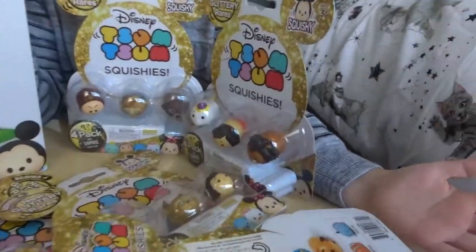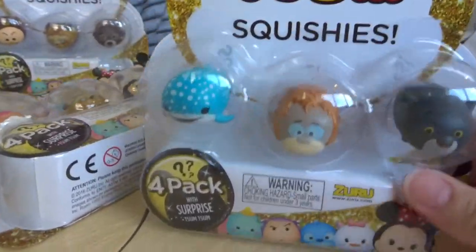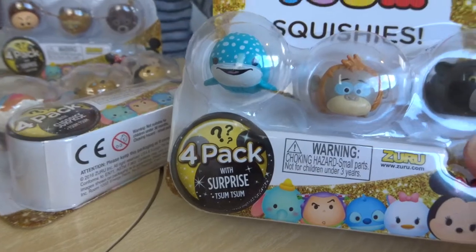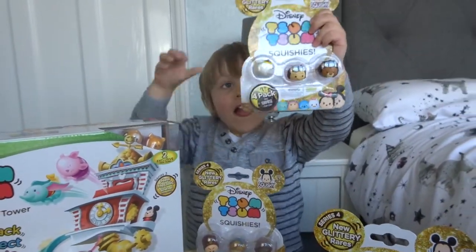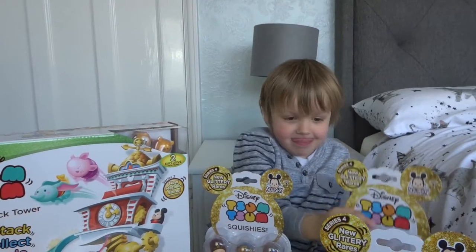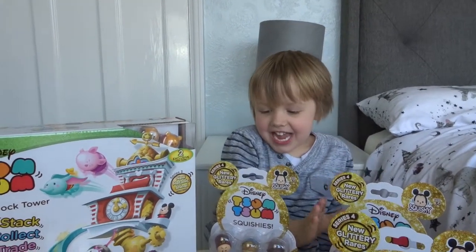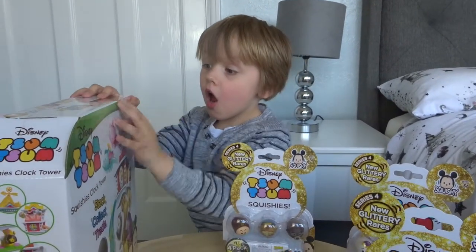Each one of those has three Tsum Tsums that you can see and then one special glittery - well, they might not be glittery, but some might be glittery rares if we can get them. So are we going to open the clock tower first? Yeah! Okay, then we'll unbox it and show you guys what it looks like.